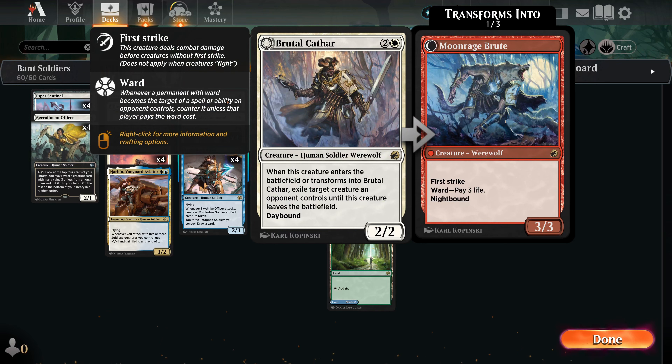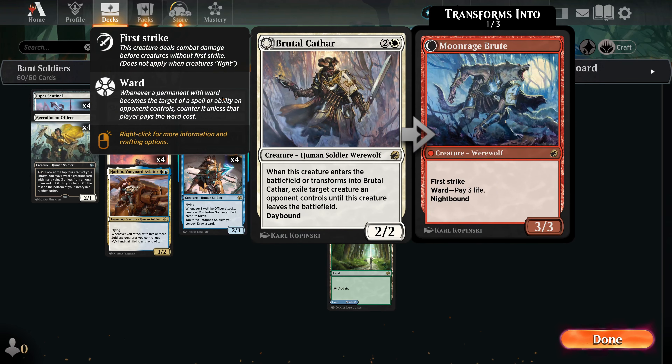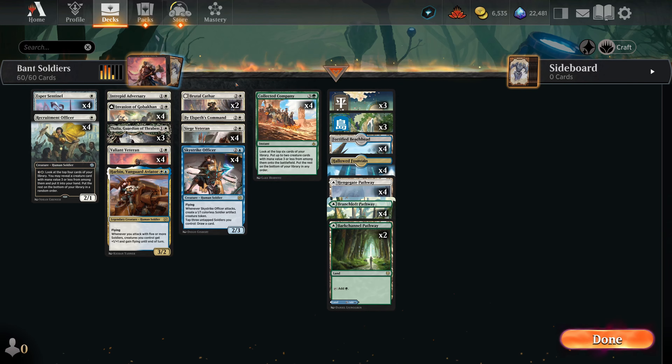We have Brutal Cathar. Surprisingly it's a soldier in addition to just being a really good white card. It can exile something when it enters the battlefield, or if you flip it to Moonrage Brute and then back to Brutal Cathar, you can exile another thing with it. I'm running it as a two-of because we can dig pretty far with Collected Company. I'd be okay running it as a four-of, but this deck gets wide and tall quickly so you don't always need to be removing creatures.